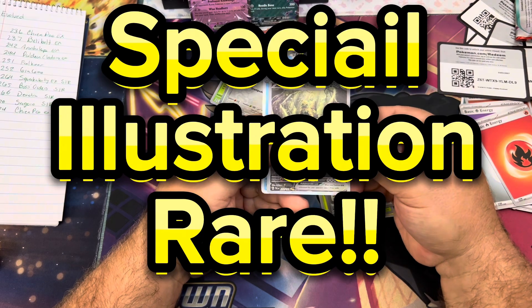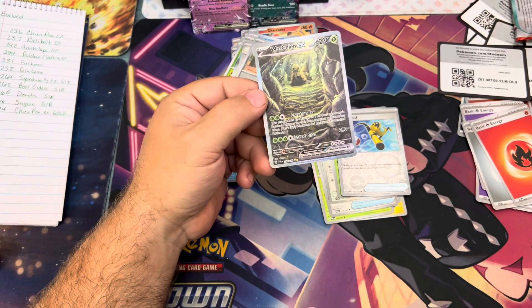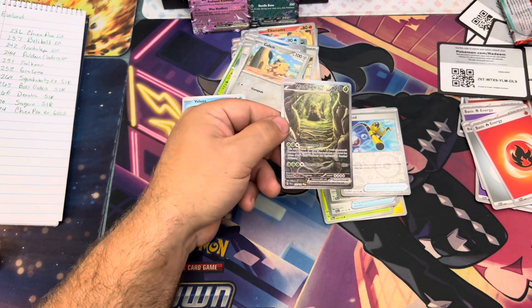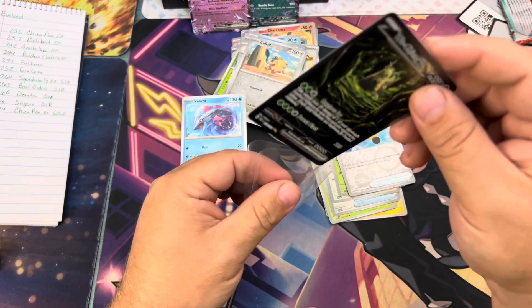Wuching SIR! We were lucky to pull an SIR out of the last pack. You can't go wrong with that — last pack magic! I don't know the exact value of this card but I'm going to guess it's probably in the seven to eight dollar range.